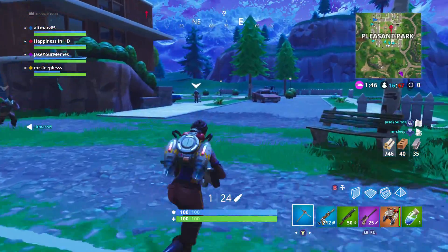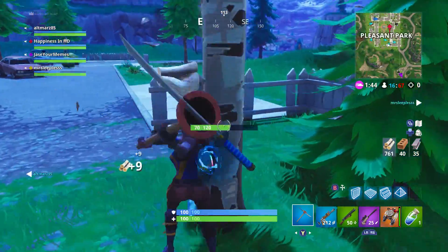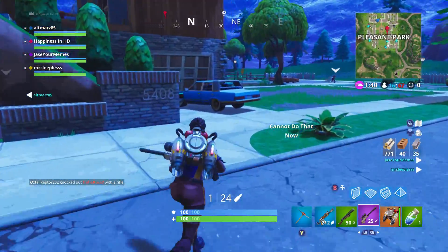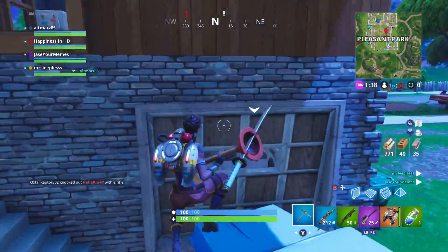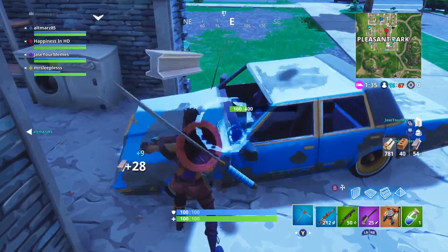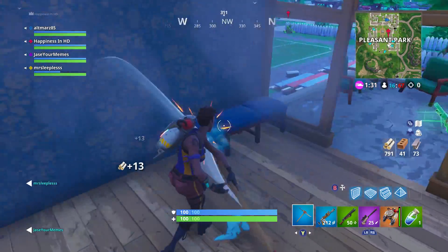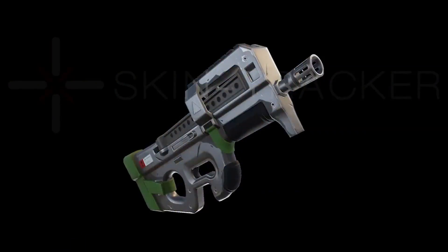Thanks to Fortnite Tracker over on their website, they actually found out there are two brand new weapons that just got added to the files in the recent update. Not only did we get like 30 brand new skins and back blings and so on, we're actually going to be receiving two brand new weapons coming to the game of Fortnite.